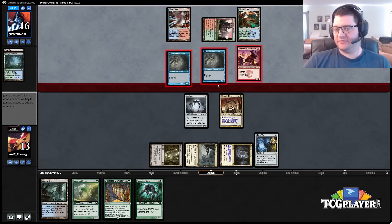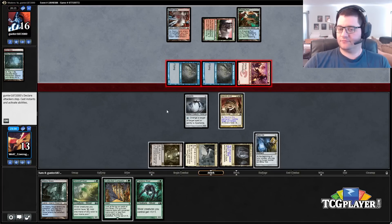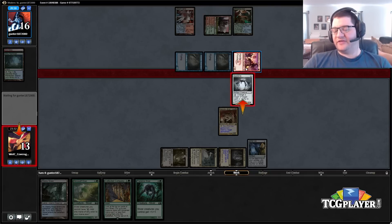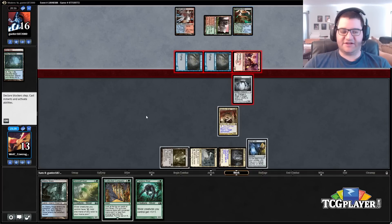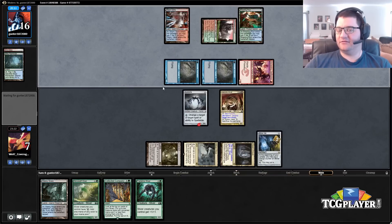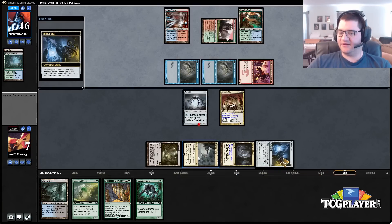I have to block. If he bolts this, we can't even double-bolt back, so we just have to call him on that one. I could have tried to block and then Vial in a Predatory Sliver, but then any spell wrecks us pretty hard. Maybe he'll tap out — it's unlikely but you never know. Vialing in Collected Company would be our way back into this. Alright, we were not fortunate enough for that to happen.